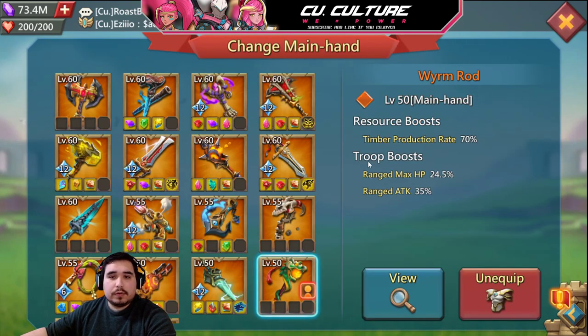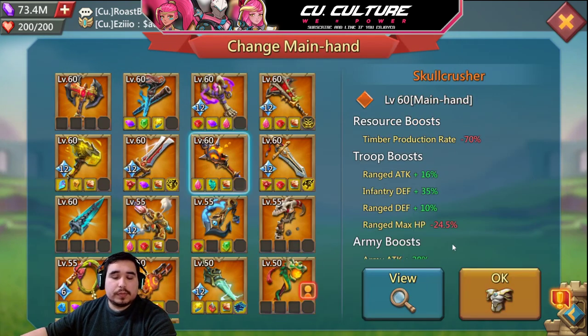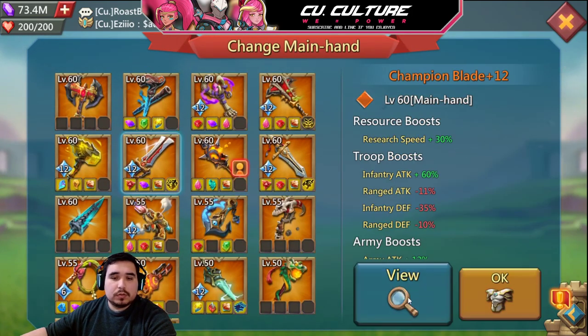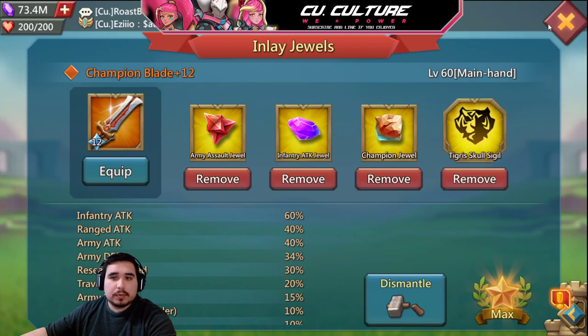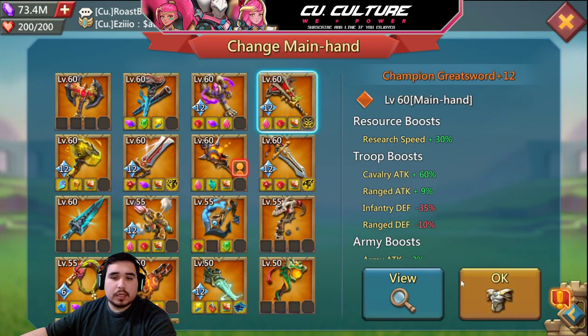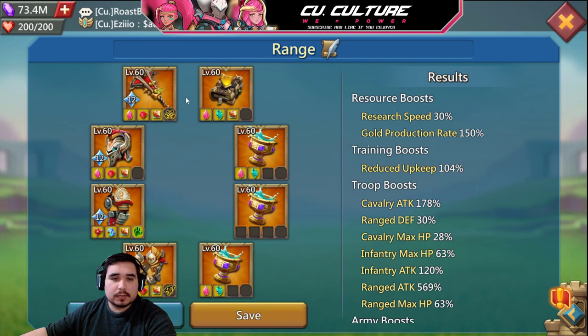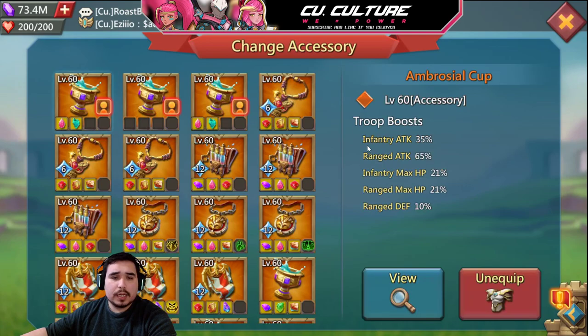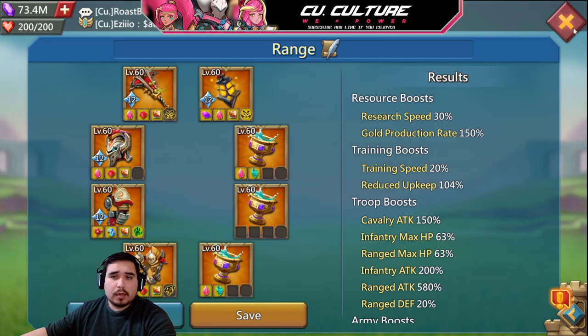If you upgrade even further, the helmet is an option — not required — but it gives you an extra piece. For the worm rod, a lot of people replace it with the skull crusher. If you decide to make a champ piece, you can use this as a mix setup, or if not, set this one up for blast. The lamp can replace the codex if you want more champs for your mix.